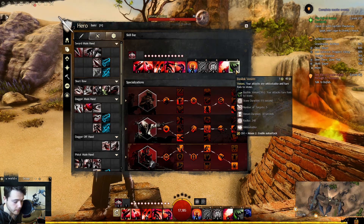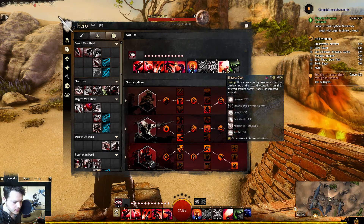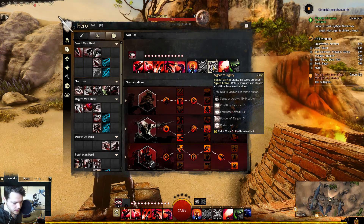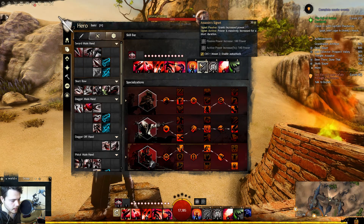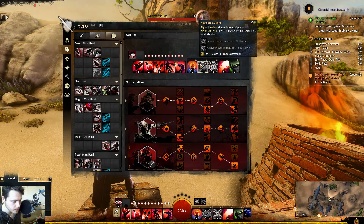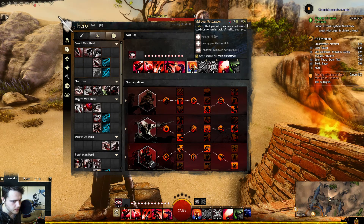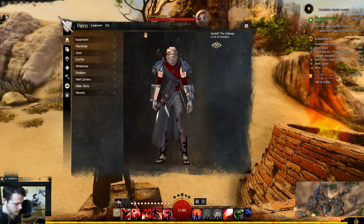As for the utility skills, we have Basilisk Venom, which basically just stuns them — turns them to stone, which is nice. We've got Shadow's Gust knockback, which knocks them back if they get too close. Signet of Agility gives increased precision and refills your endurance if you need that, plus some conditions. I like it because of the precision. We've got Assassin's Signet, which grants increased power — power is massively increased for a short duration when you use it. And heal yourself more and lose conditions for each stack of malice you have.